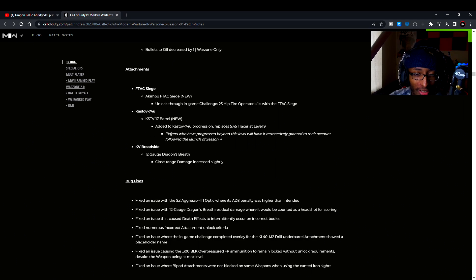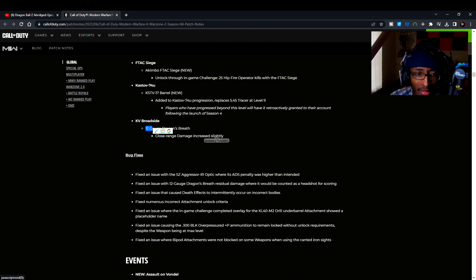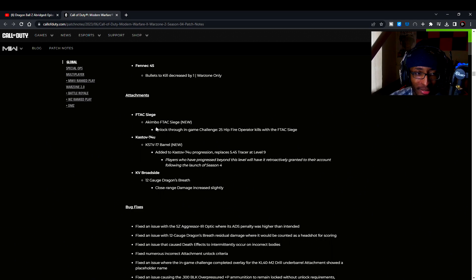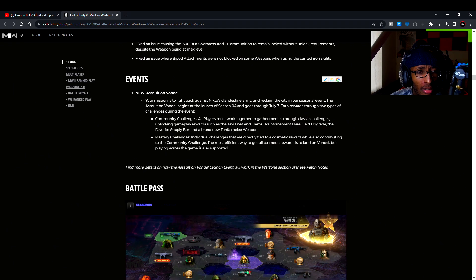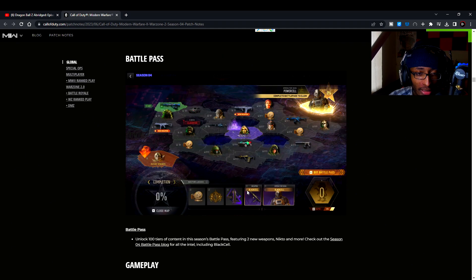We got a new barrel for the Kastov 74U — it places the 5.45 tracer round at level nine. The KB Broadside dragon breath got close-range damage increased slightly — a nice little buff on the shotguns. We also got some new attachments for the FTAC Siege and Kastov 74U, plus some bug fixes.